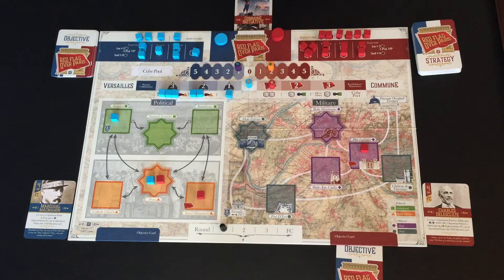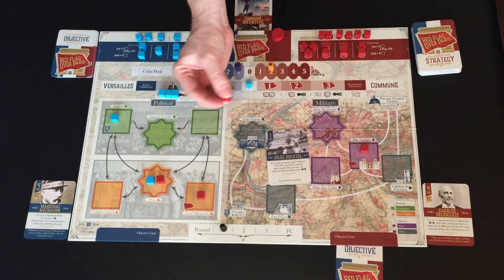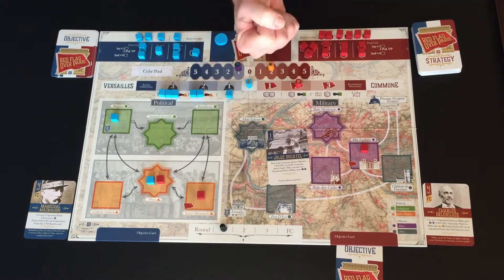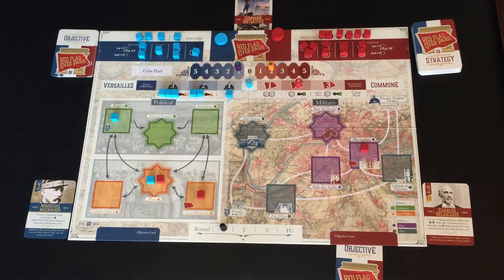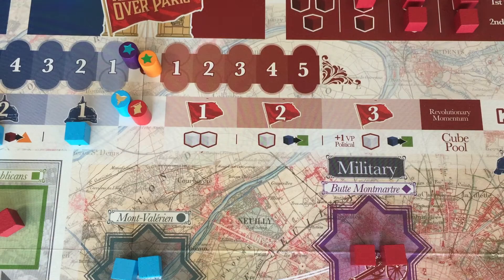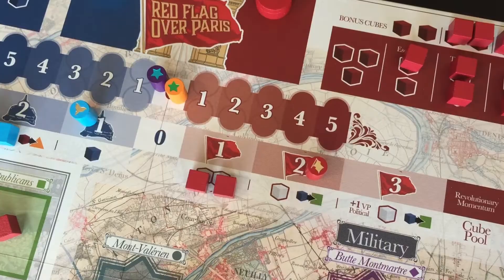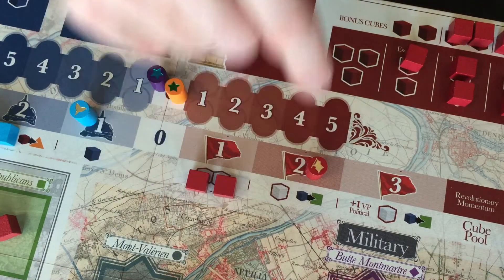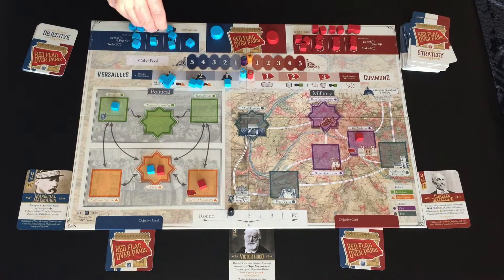One action option is to increase your momentum track. To do so, discard a card from your hand, removing it completely from the game — not to the discard pile. Move your pawn up one space on the momentum track, receiving your bonus cubes or cube pool space, and the other player takes their cube placement reward if applicable.